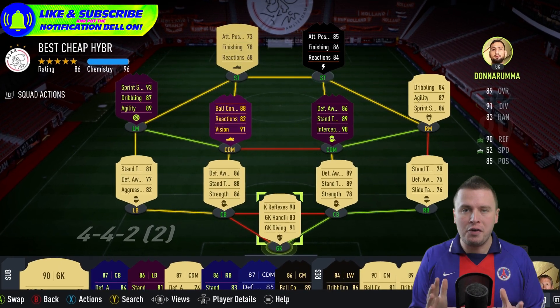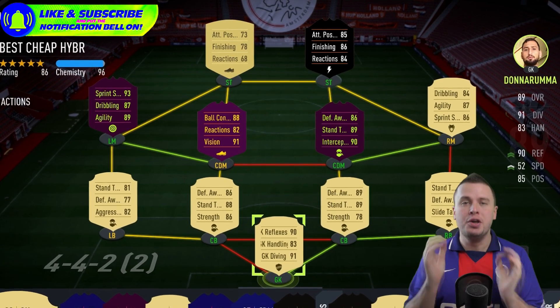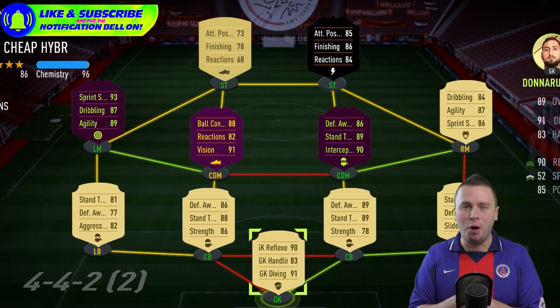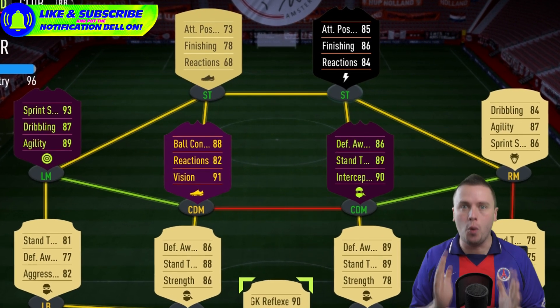If you're looking to build the best possible 100 to 250k hybrid with Ozone in your Record Breaker card, you came to the perfect video. I'm your boy Viva La FIFA — sit back, relax and watch the video that will get you win after win.